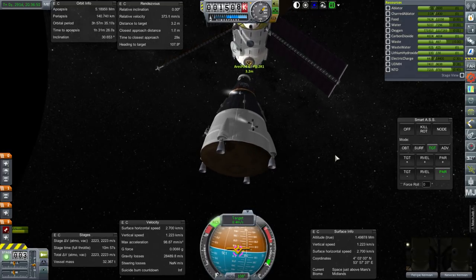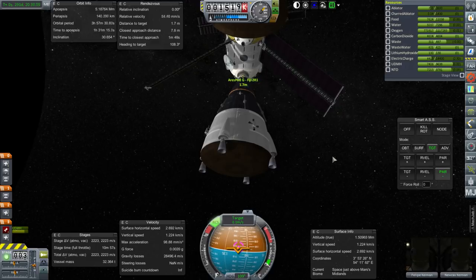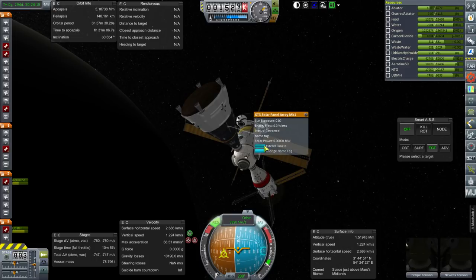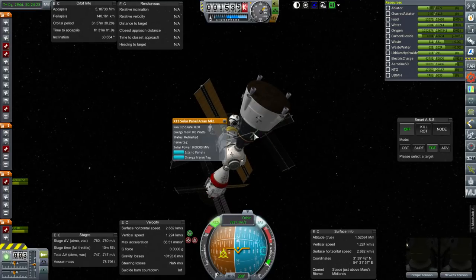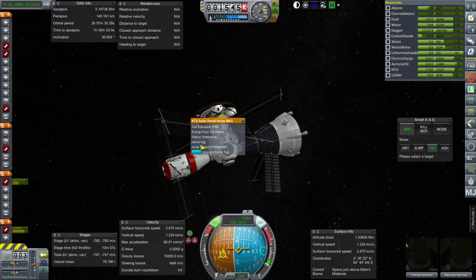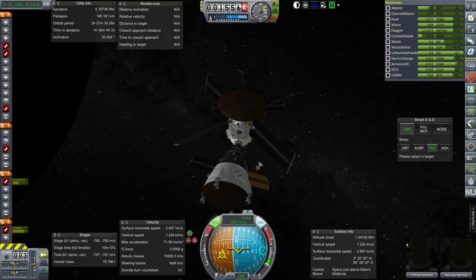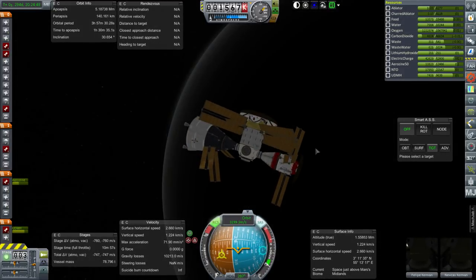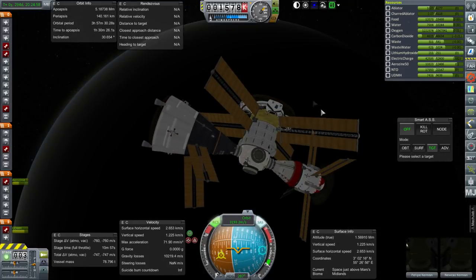After finding a docking port and approaching a little too quickly — there we go, docked. Which solar panels would be safe to extend? The ones on Ares Pod A are much smaller than the ones on the station. Station has really big panels, and there's no downside to extending all the panels you can without hitting something. I'll leave the top three not extended. Now we have a lot of electric charge. We don't have the sun out right now so it's draining. We have two years and 300 days of life support for the two crew. There's a whole year's worth on board.